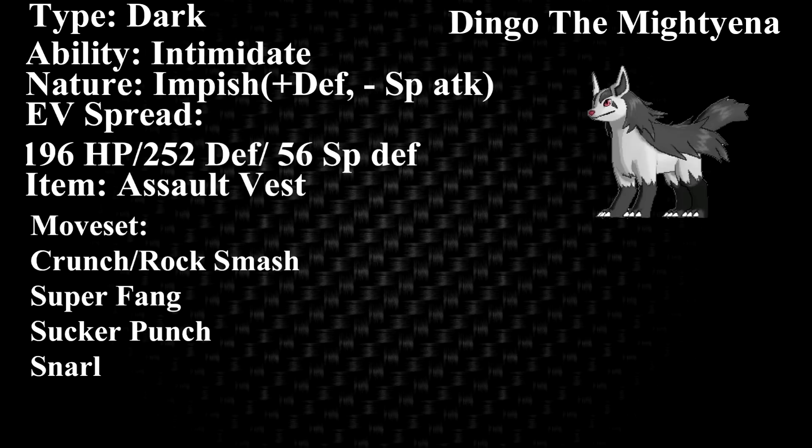The last move is Snarl. I love this move a lot. I think Dingo was the first Pokemon I put it on, and then I slowly started putting it on other of my free-for-all Pokemon, such as my Entei set and one of my Luxray sets. What Snarl does — it's a sound move, so it goes right through a substitute, which is really great. It lowers the opponent's special attack each time it hits them, and it hits both opponents. So if both opponents are special attackers, or one's setting up and the other's behind a sub, you just click Snarl and watch them get upset.